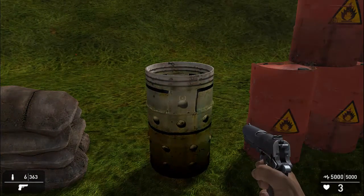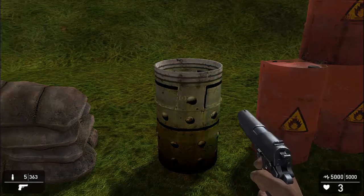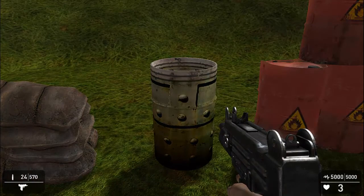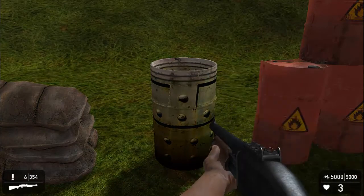If you use a pistol, the barrel doesn't move very far at all. If we go to the Uzi, we get a little bit more movement, but obviously the shotgun has the most amount of impact.